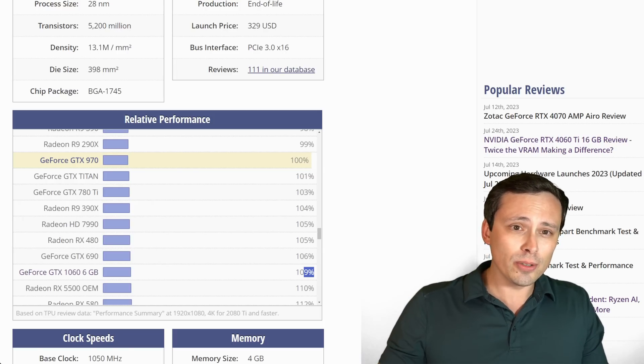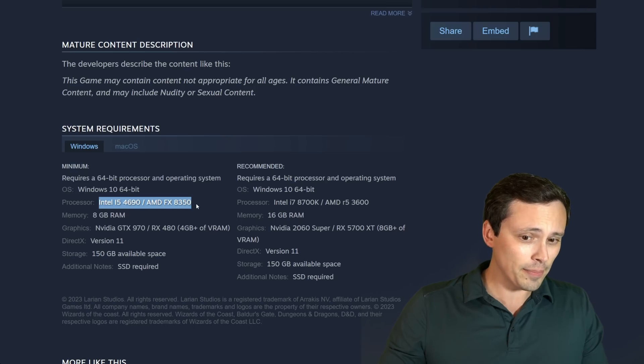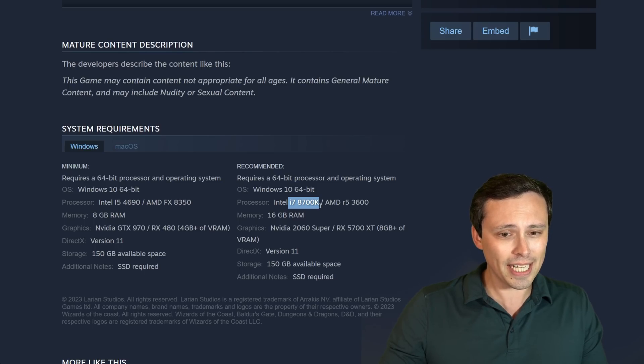We can also try out some other GPUs if it seems useful once we see how the 1060 is performing. When it comes to CPUs, I don't have anything as old as the i5-4690 or FX-8350, but I do have a 16GB system with an i5-9600K which is fairly similar to the i7-8700K that they recommend.